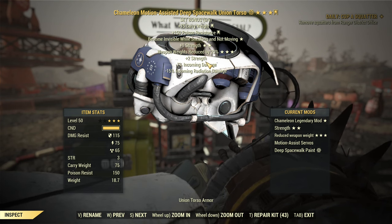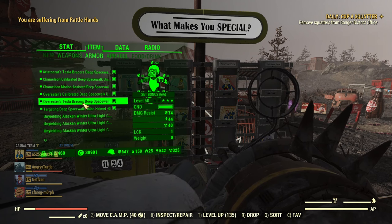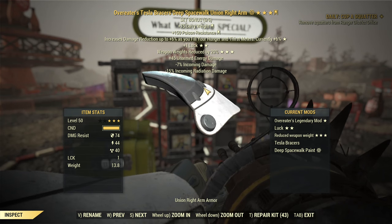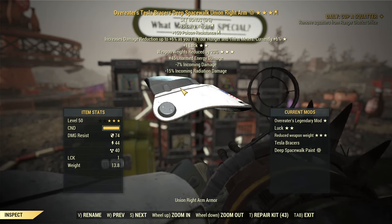It gives extra carry weight but it should be Emergency Protocols — I will probably change it later. Currently I'm still running Tesla Braces on my arms if I want to punch without any weapon equipped and get those robot kills challenges without a weapon equipped.